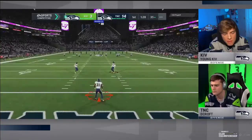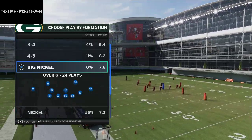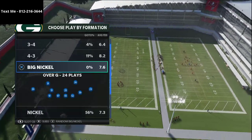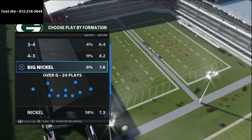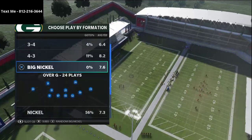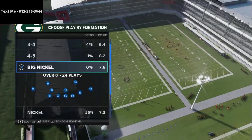We have a full breakdown of the Big Nickel Over G in my text message membership, which you can get completely free. All you have to do is send me a text message — my number is 812-216-3644, also shown in the corner of your screen. We have over an hour and 45 minutes of breakdown on this very effective defensive scheme.